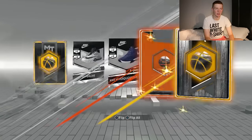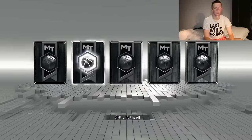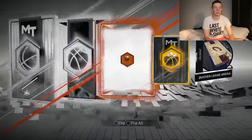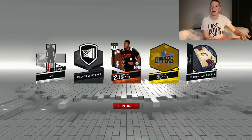We get a gold again — Kenneth Faried. I believe in you, 2K. I believe you can just slide something good in my packs. It's a bronze player — Diamond Stone. I talked about him last video because he had a pretty cool name, but please just get out of my packs.